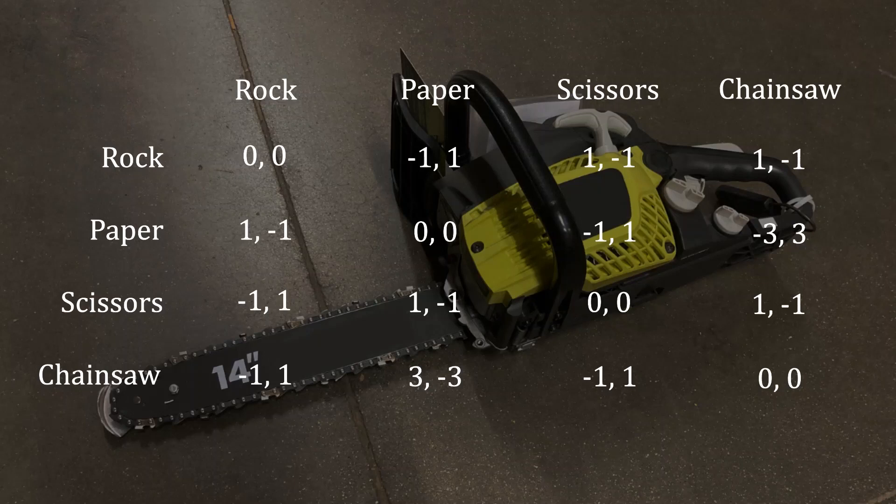Your puzzle for today is to figure out how to best play this game. We all know that the solution to rock-paper-scissors is to play rock one-third of the time, paper one-third of the time, and scissors one-third of the time. This game is different for two reasons: first, it adds chainsaws to the mix, and second, one of the payoffs associated with chainsaws is more heavily weighted than the others. So there are two speed bumps that you need to overcome as you're thinking through how to solve this one.